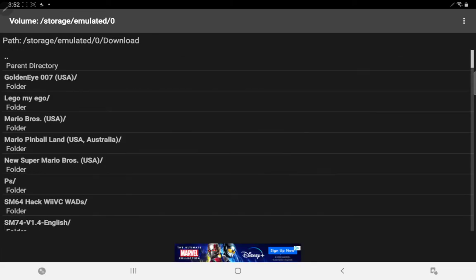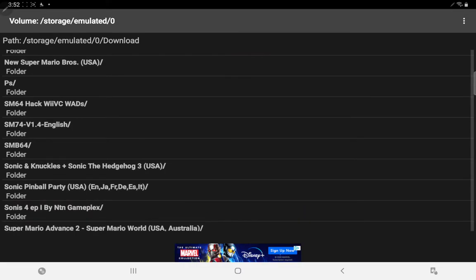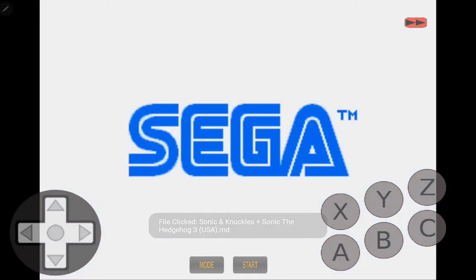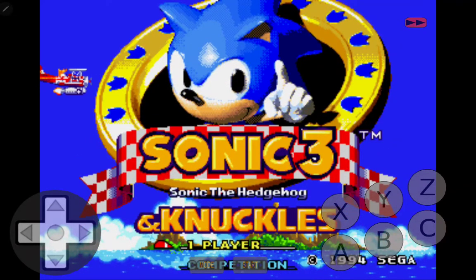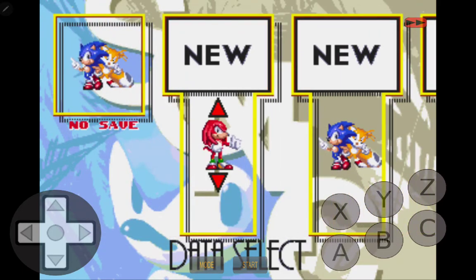Go to your Downloads folder, or wherever you keep your ROMs, click on the file, click on the .md file, and load it. Sonic games are always good — I like Knuckles personally, he's pretty good.